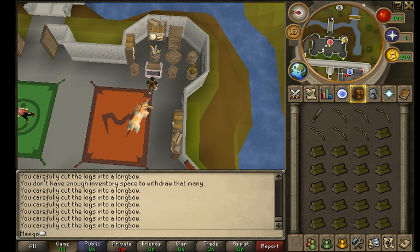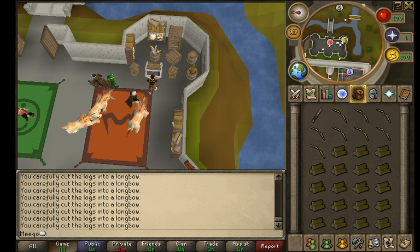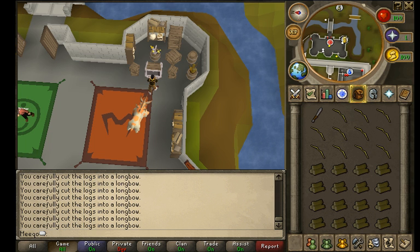Right now it's like a 12GP profit. Each log is about, I want to say, 27GP. And then every unstrung is about 39 or something like that. But it's something around those lines — at this time of day it's about a 12GP profit per log, or per bow.